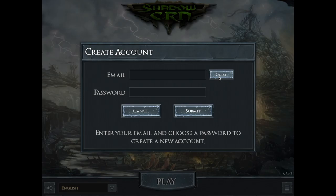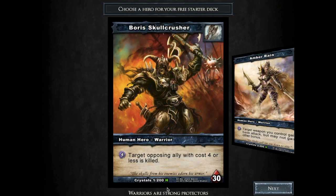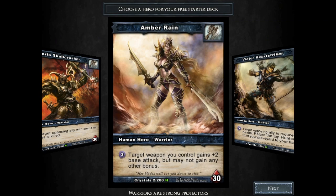The first thing you want to do is create an account. I'm just going to go with a guest account just to show you how to do it. Make a password, whatever that is, and just click play. So you're going to get a choice of hero.